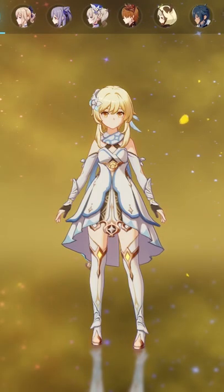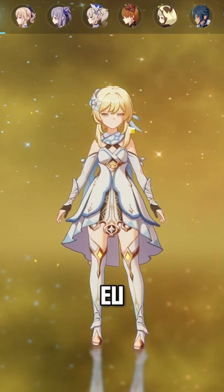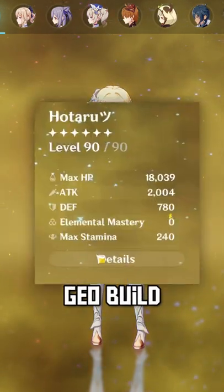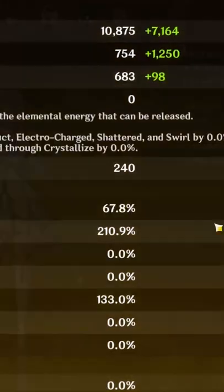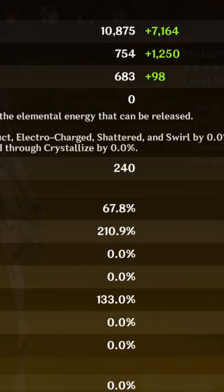We haven't seen a lot of Lumines on stream or Travelers in general, but right here we have an EU Lumine build — Geo build, level 90, 2000 attack, 210.9 crit damage, 67.8 crit rate, 133 energy recharge.